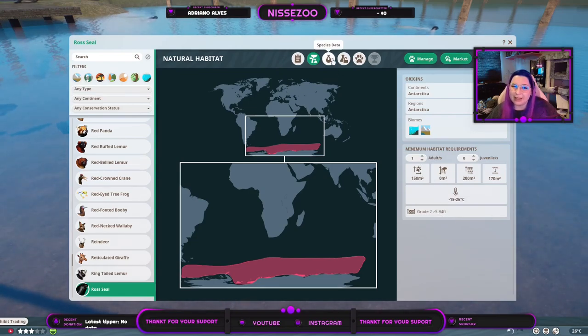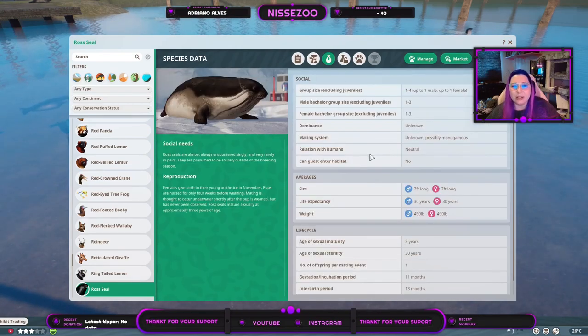They grow to about five feet, which is around 1.8 meters. Small groups only — one male and one female — with group sizes up to four. Something seems off there. Dominance is unknown and mating system is unknown, possibly monogamous, so it makes sense to have only one of each. They are neutral around humans and humans should not enter the habitat.